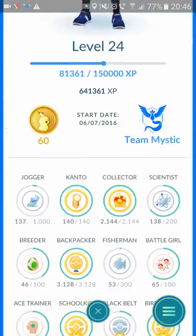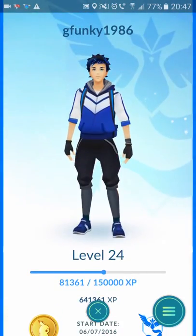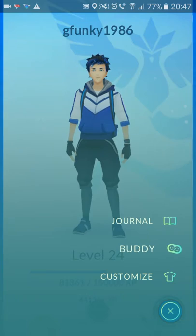So you click on your face, and then as you can see there are my bits and bobs. You click buddy, but I don't really know which Pokémon to choose.